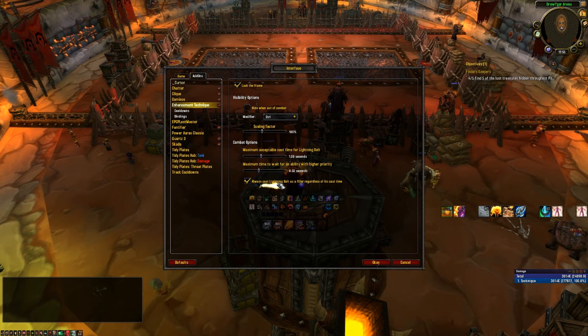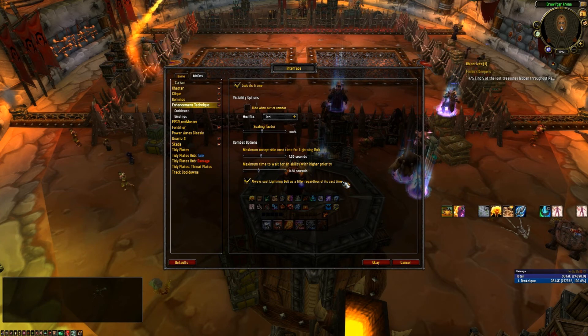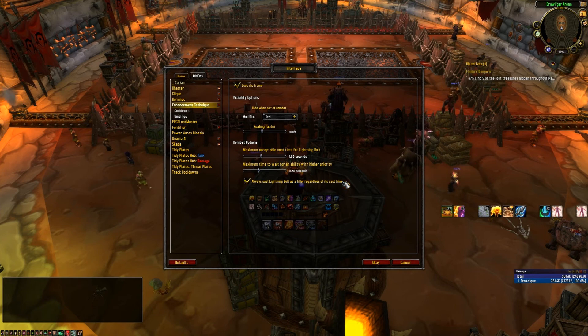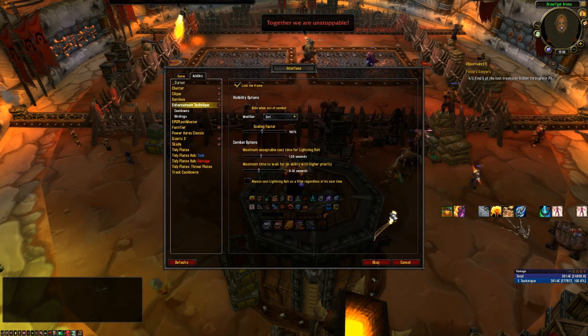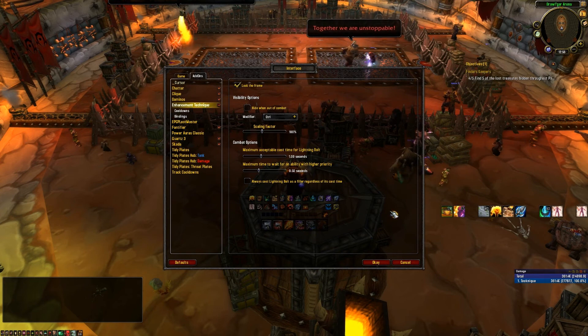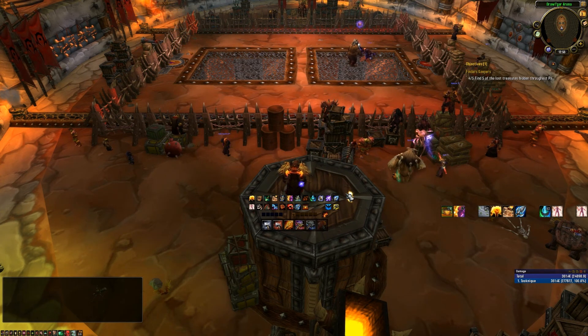The last checkbox basically says always cast Lightning Bolt as a filler regardless of its cast time. This means if you have a 2.5 second gap in your rotation and zero stacks of Maelstrom Weapon, I will show you to cast Lightning Bolt even at full duration cast time. I actually usually leave this unchecked because I don't like that option, but some people have asked for it. Hopefully these combat options will let you min-max a little bit harder. I may also add a checkbox to let you hard-cast Lava Burst as a filler, because that might prove to be a DPS gain.